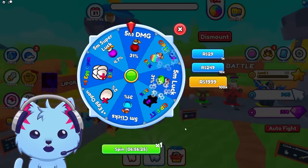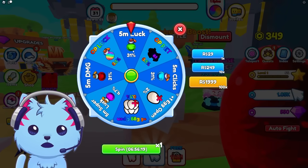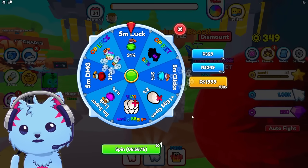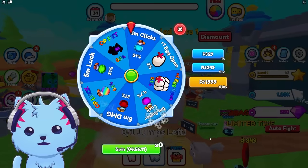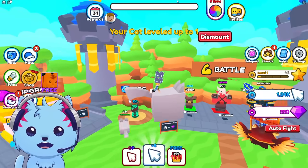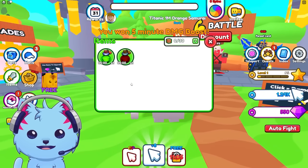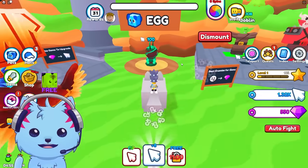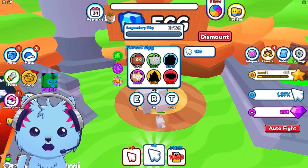Spin the wheel — op pet, op pet, no! That was a scam. What did I just get? We got two potions — a damage potion and a luck potion. Might as well get more pets. Let's get another pet, a dog — let's get all the pets.